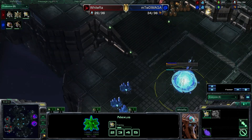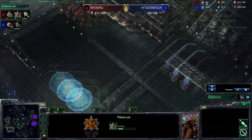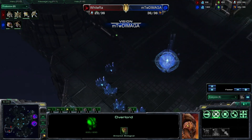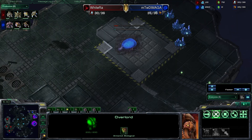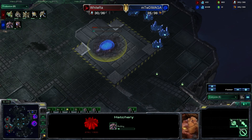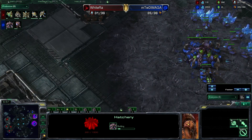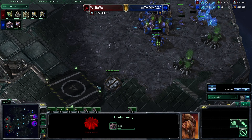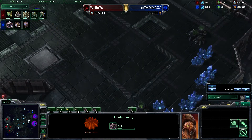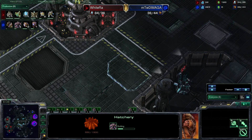That nexus just finished and right when it finishes a third is going straight up — WhiteRa playing super heavy aggression. DiMaga is completely aware of that third and responds by taking his own third too. He's probably thinking he can secure his fourth quickly, take an aggressive stance on the map, and prevent WhiteRa from taking his fourth.